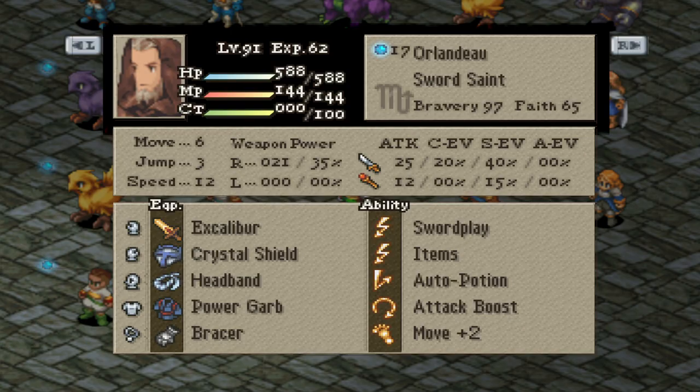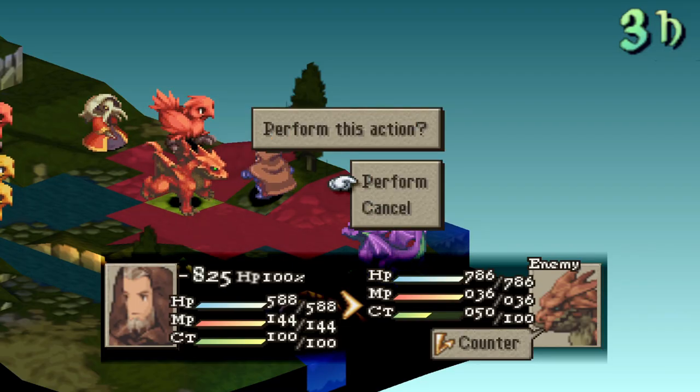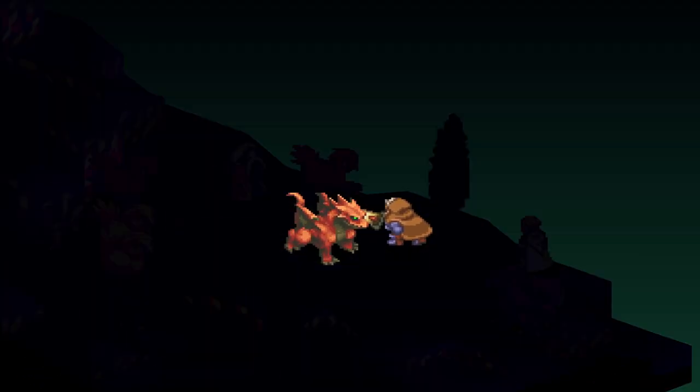Secondary Items, Auto Potion, Attack Boost, and Move+2. This will increase his survivability, mobility, and damage. An Excalibur along with the equipment from the shops can handle most things.